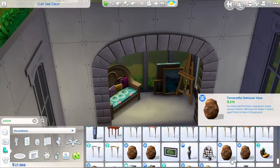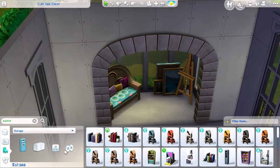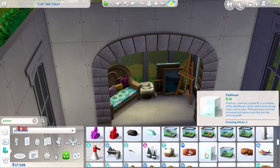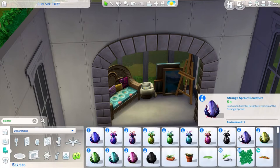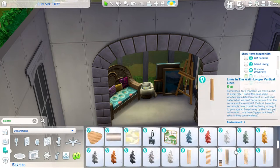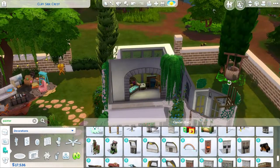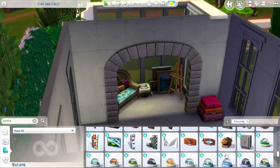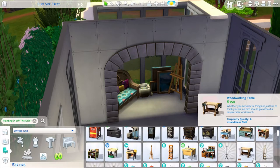Maybe the previous owner of this home had a wall there and used that room as a greenhouse for their plants. But I think this sim was like, knock the walls down — it's going to be my little art corner. It turned out pretty nice.